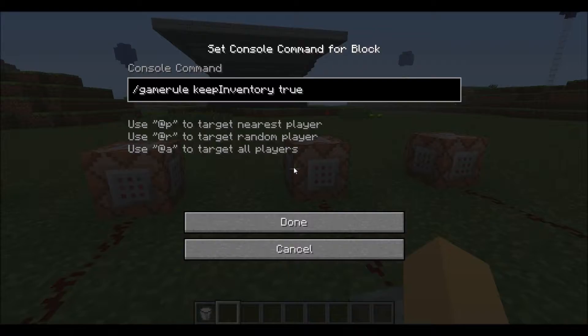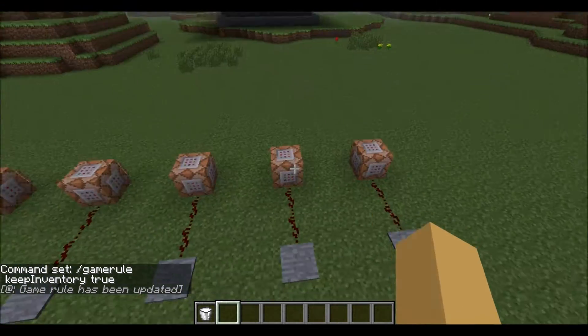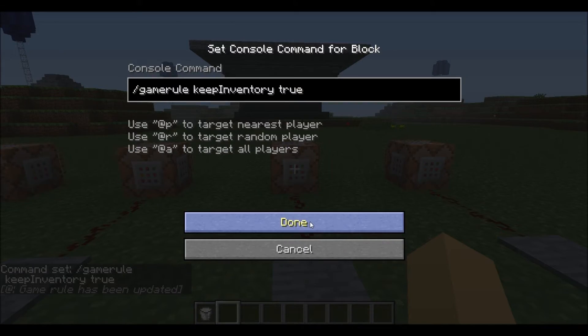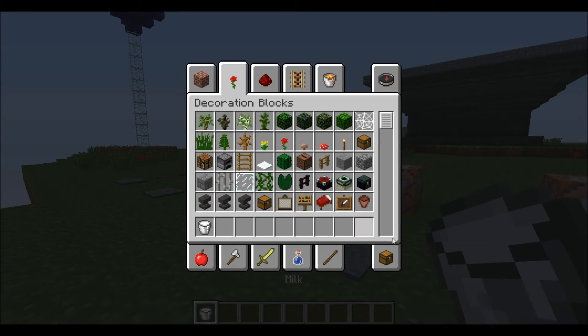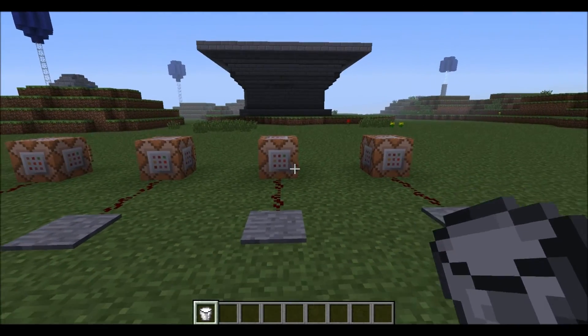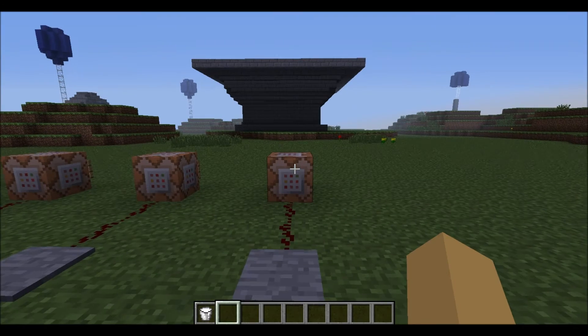Here at number four, we have the gamerule keepInventory command. You can change it from false to true, and when you step on the pressure plate — I'm not going to kill myself because I'll spawn in that house over there, which would mess up the adventure map — but when I die I will keep my inventory, basically keeping this bucket of milk with me. It doesn't really matter in creative, but it can be useful for all types of adventure maps.